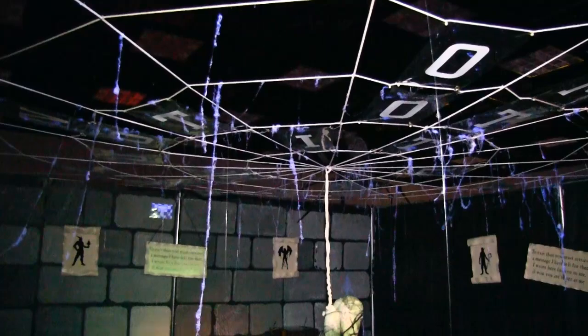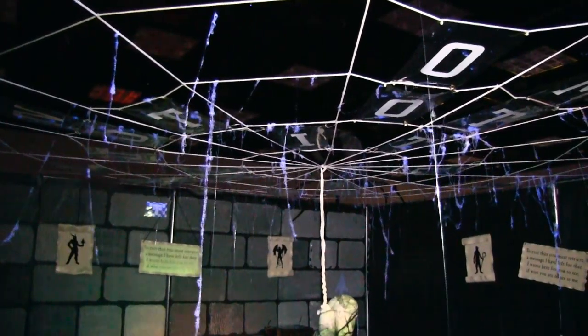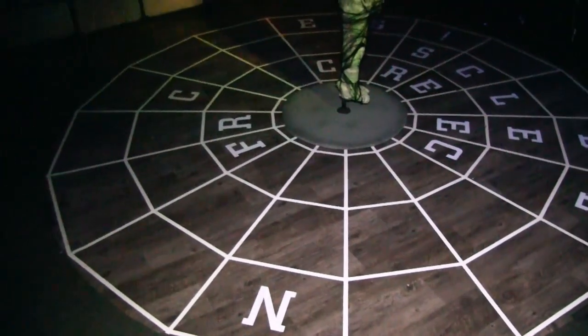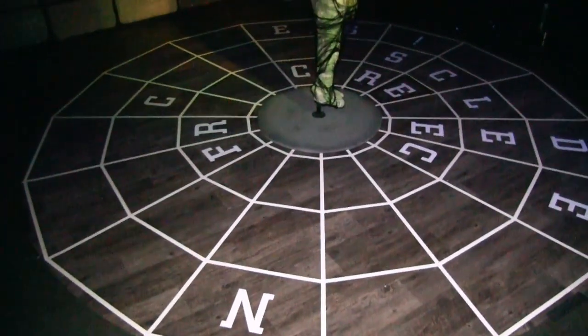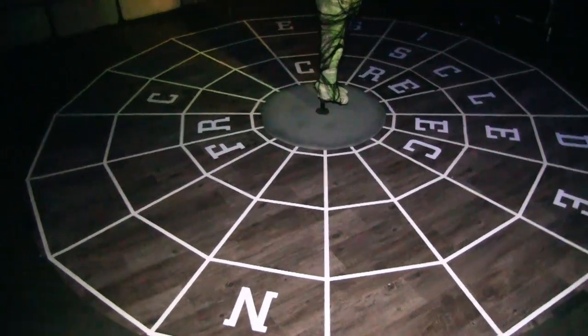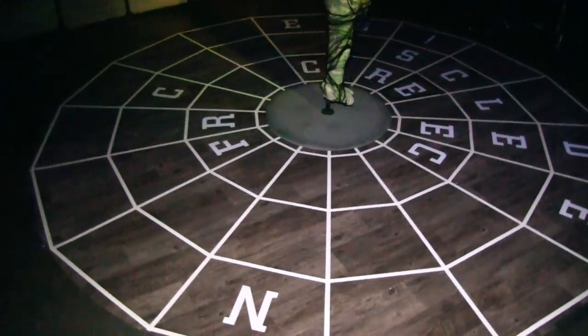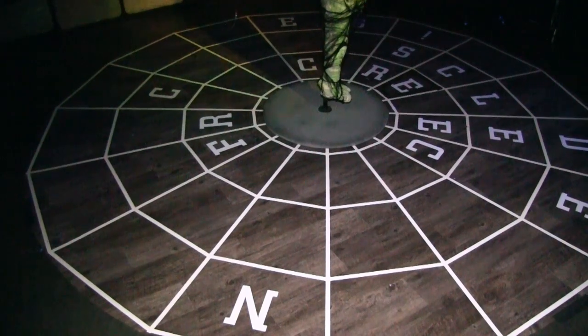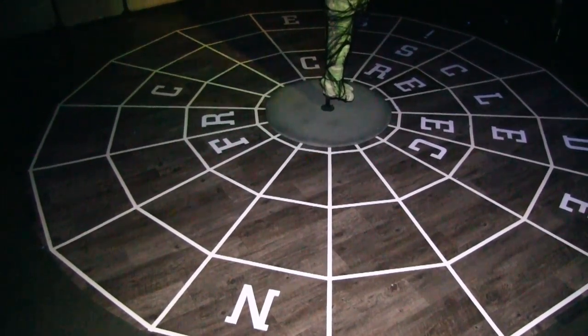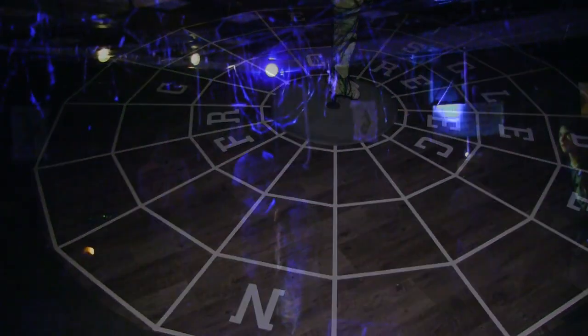Room three is the web room. When the party comes in they see a spider web on the floor as well as on the ceiling, with letters scattered around the web. In the center of the web is a mummy, and if people look above the wall level there is a small spider looking down on them. The clue instructs them to look at the web from the spider's perspective.